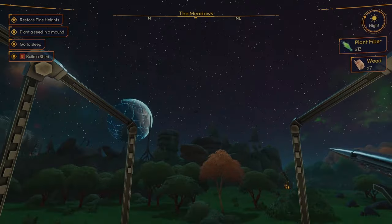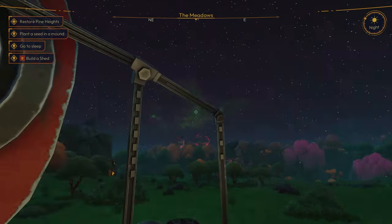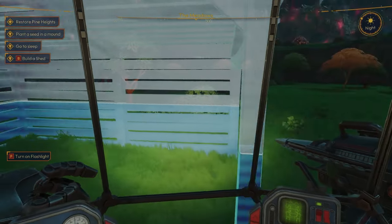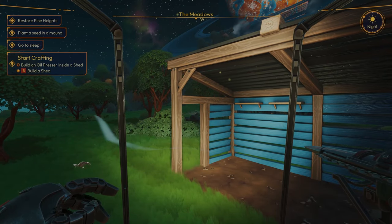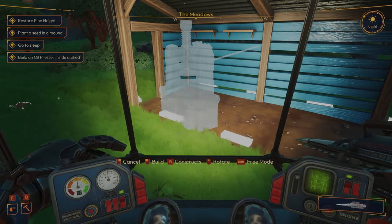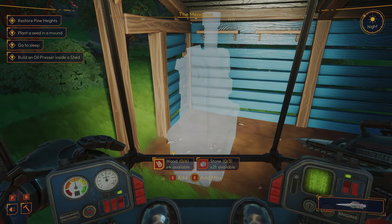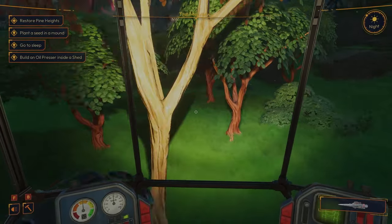That looks cool — wonder what that's all about. I wonder if there's different biomes — you can see a little bit of snow there. Definitely some areas to explore here, probably come morning. Oh we do have a flashlight — look at that! Build an oil presser inside of the shed — interesting. Okay so it kind of houses some tools. Looks like we're gonna need more wood, definitely gonna have to figure out how to plant some trees.